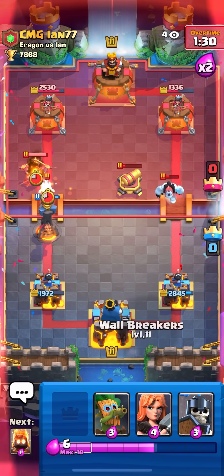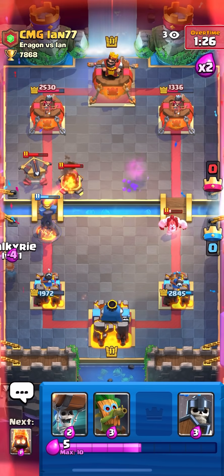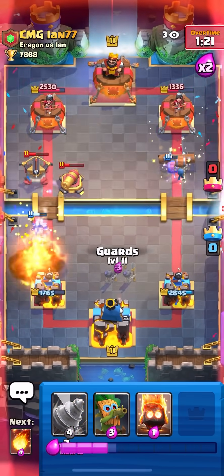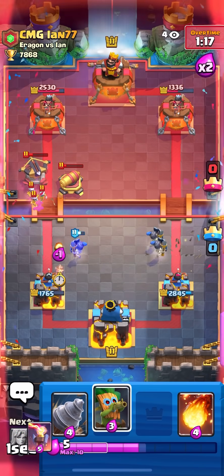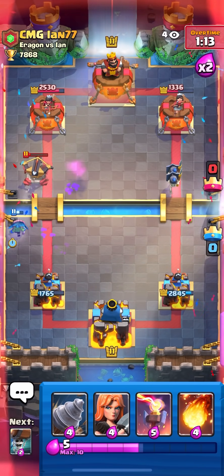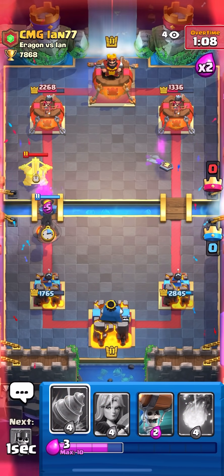I predicted the Expo but he had an Ice Spirit so it kind of didn't pay off, but not in a bad spot either because I can just Fireball that if I want. The Expo is almost dead — I'm gonna play a Dart Goblin here to finish off the Expo. Going for a second prediction here once the Dart Goblin dies.